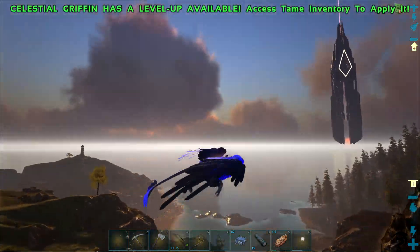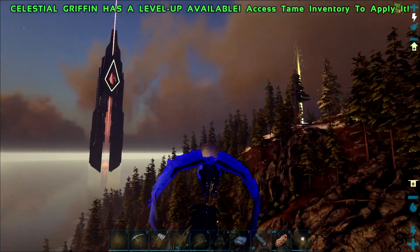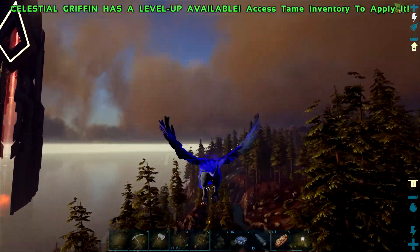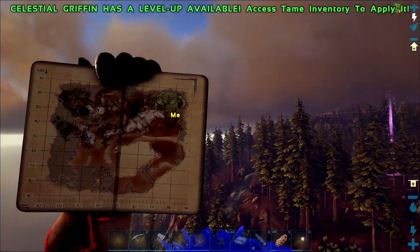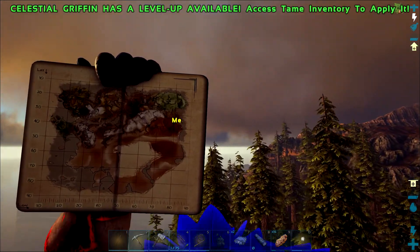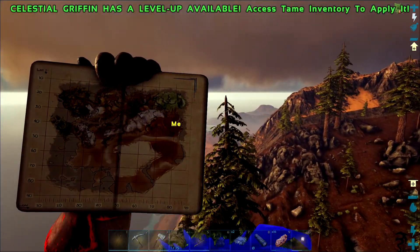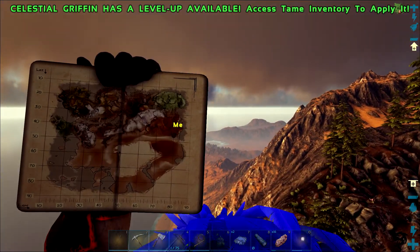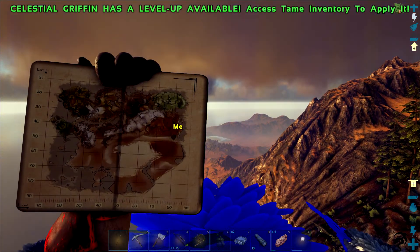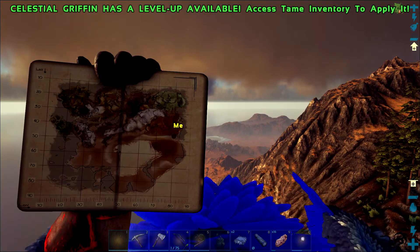Everything else looks a lot better in my opinion. I don't know what they've done but it seems things have been updated quite nicely. While we're flying over to the barrier — which I haven't even tested yet — we can look at the map. The area that's been updated is basically the center of the map, and you can see the line that runs all the way around. Basically everything from 50 lat to 50 long, all the way to 90 long, is what's not been updated.